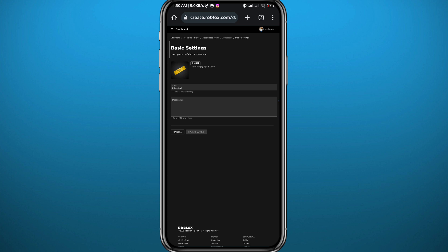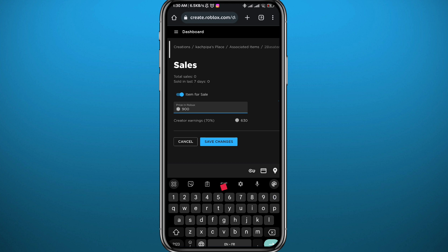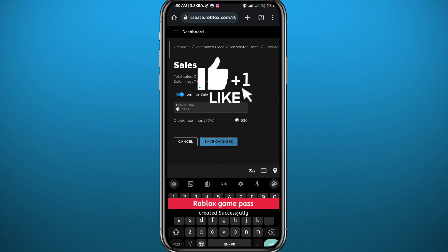After saving, go ahead and tap on the pass you just created to open it again. Then tap on the three lines in the top left corner again, and from there tap on 'Sales.' On this screen, turn on the 'Item for Sale' toggle, set up your price, and then save. That's it!